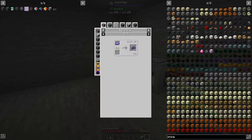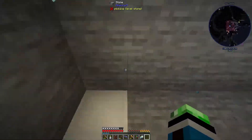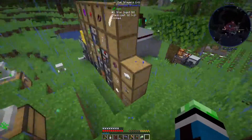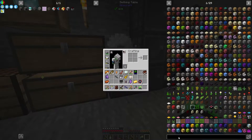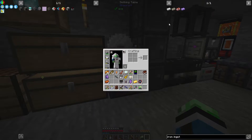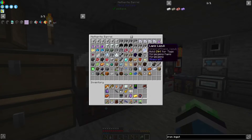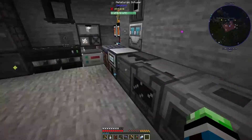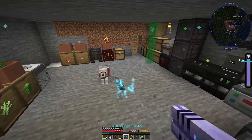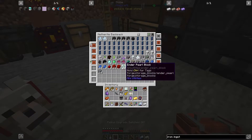We need two fluix steel, so that would be the fluix aggregator: coal, fluix, iron. Let's see how much iron I have in here - none. We have any iron around here? Iron ain't good. Nope. Guess I'm processing a little bit of iron.